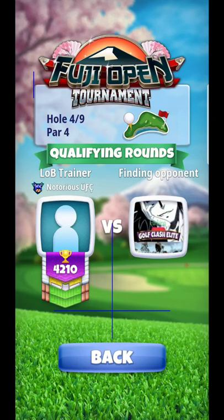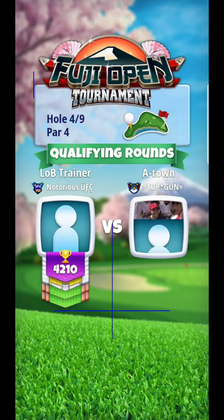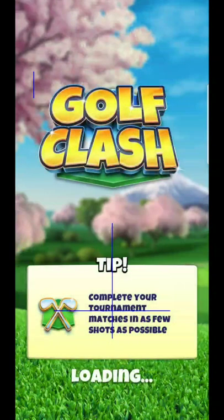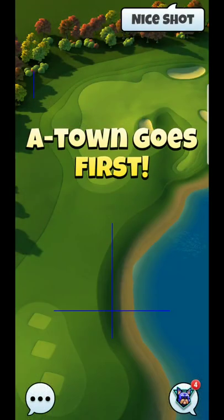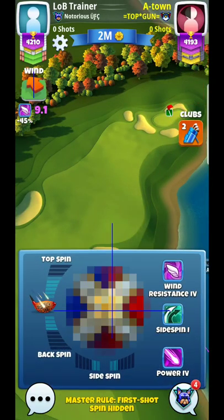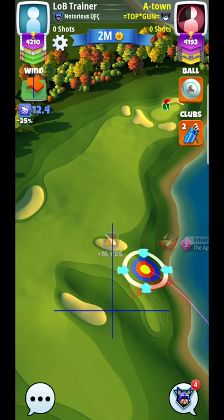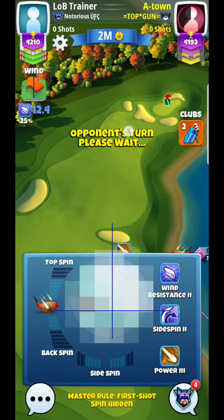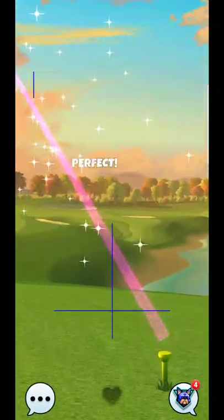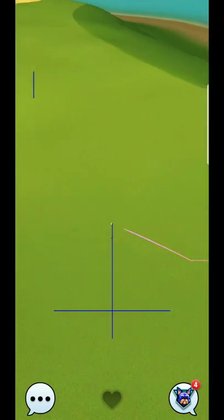Okay guys, here we are at hole number four. There are a couple of different ways we can do this — we can either try to go aggressive and get it all in the green, or conversely, we can just play it out straight and set up for a dunk. If I can just position it up here, there's a good chance I can make the dunk. I want to keep it out of the bunker and out of the rough so I can have the advantage.